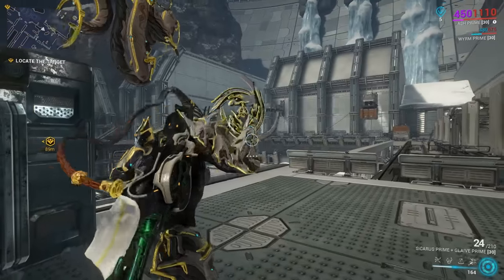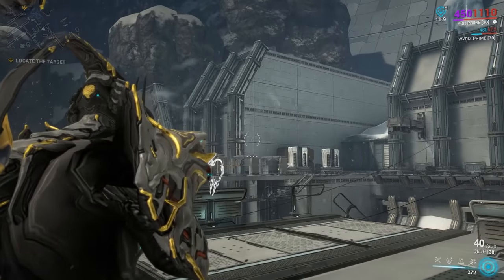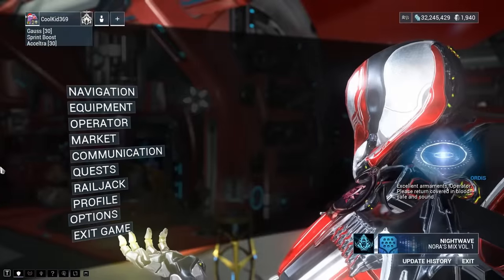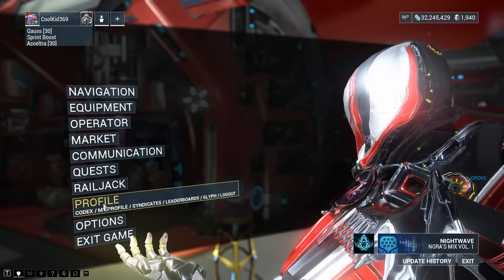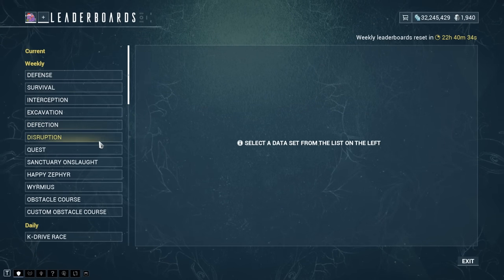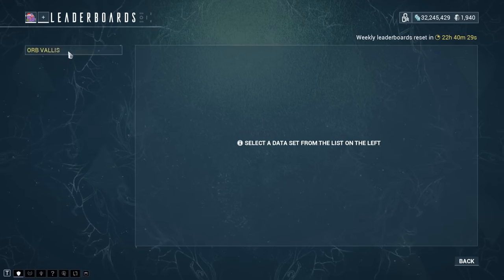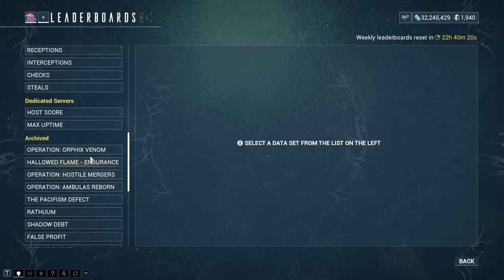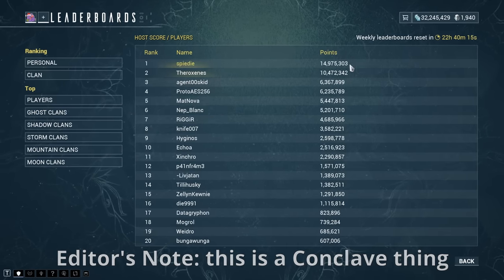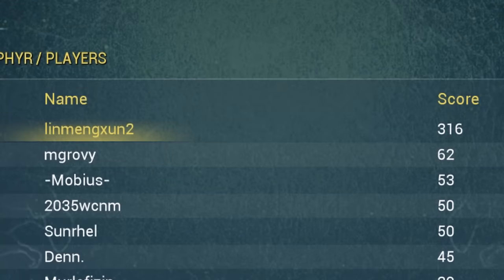Pressing melee while a glaive is in flight will immediately summon it back to you — this works with Xoris's alt fire as well, albeit inconsistently. You can find leaderboards for various missions and events by going to Pause, then Profile, then Leaderboards — including weekly ones for endless missions and minigames, daily ones for K-Drive races, and archived event leaderboards. There's also one labeled Dedicated Servers that is something of a mystery.